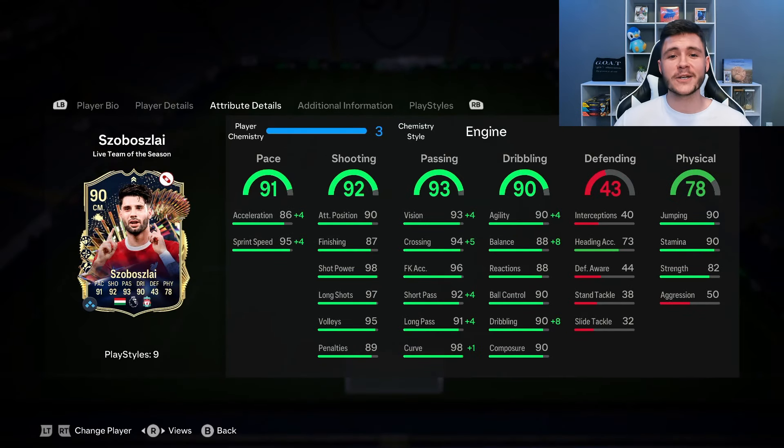And there you have it, ladies and gentlemen. That is us using the new team of the season Sobizlai card in a few games of foot champions. And for 180,000 coins, I think you're getting a really solid player in-game. If we go ahead and dissect his in-game stats in a bit more detail — we did give him the engine chem style, so 90 acceleration and 99 sprint speed. In-game, he was very quick. I think his acceleration after the step over was very effective — you can beat a lot of different midfielders and defenders.